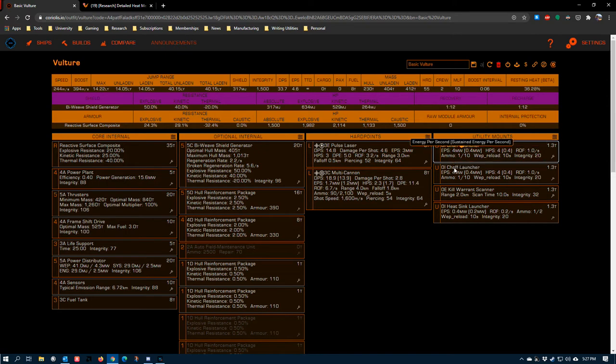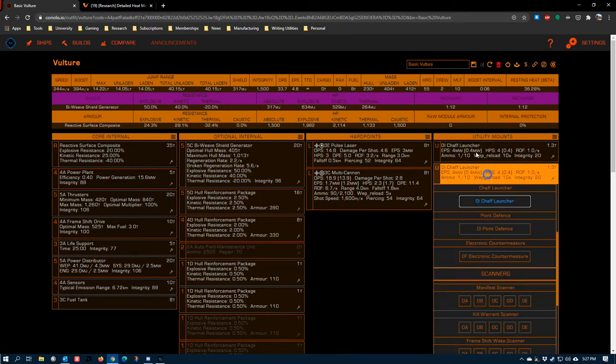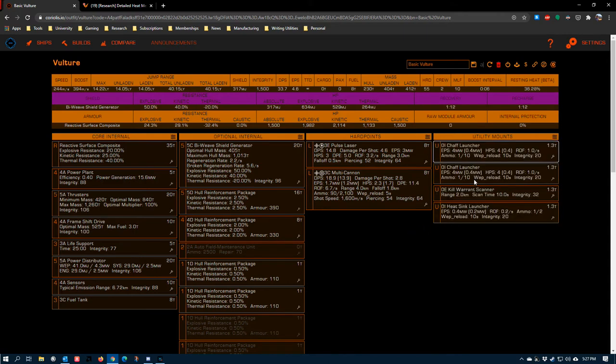Chaff is going to save your butt in PvE, especially if you get multiple wing members firing on you — it buys time to kill a target or disable a specific hardpoint. On this build for new players, I recommend two chaff launchers so you can double-chaff and overlap timing to stay basically always protected from gimbaled weapons. Not all NPCs run gimbals — elite-ranked NPCs may have fixed weapons — but early game, chaff launchers are your best friends and will keep you alive in most Haz-Res encounters.